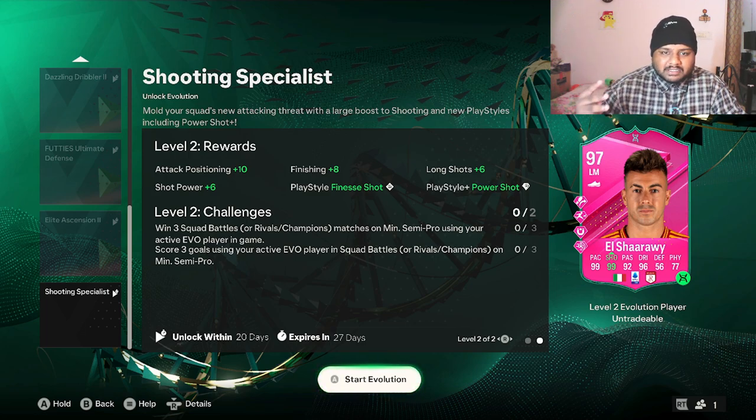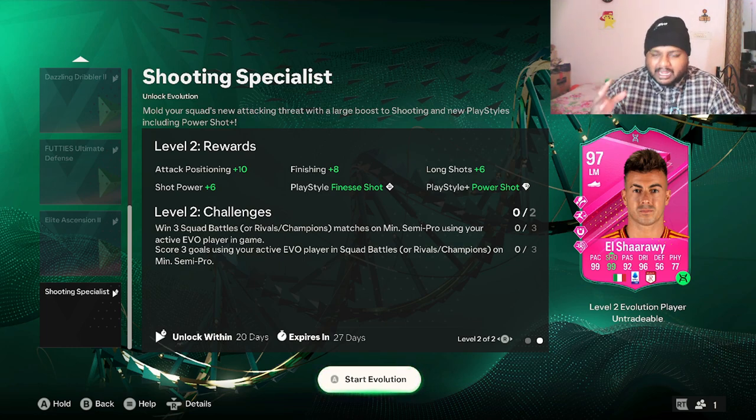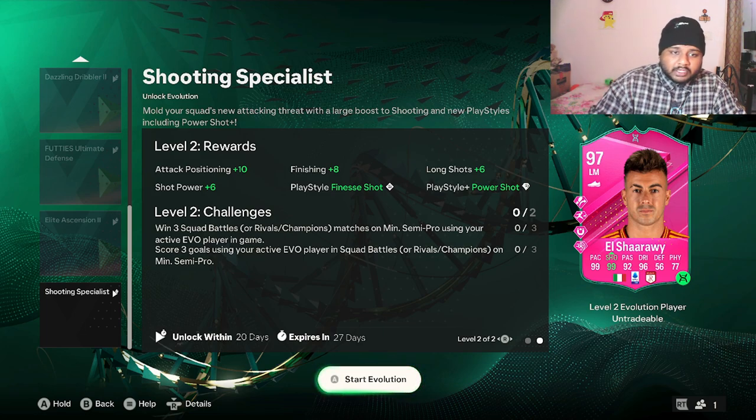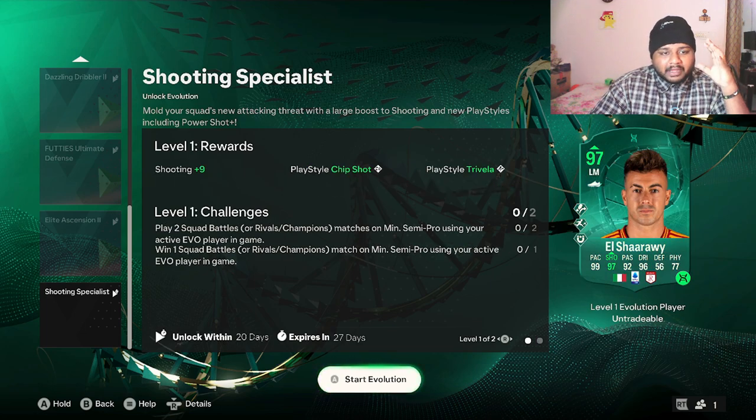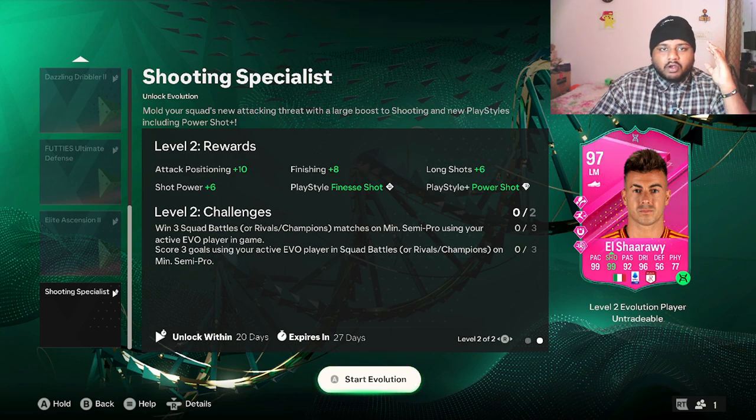For level two, the final level, you need to win three squad battles and score three goals with your evo player. You'll be getting plus ten attacking positioning, plus eight finishing, plus six long shots, Finesse Shot as a play style, Power Shot for play style plus, and plus six shot power. You only need to play two games for level one and three games for level two — that's it.